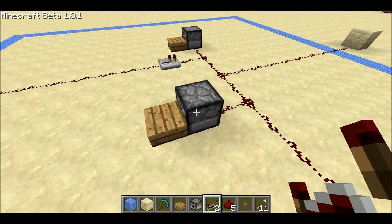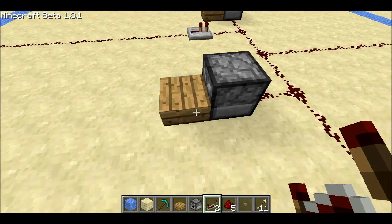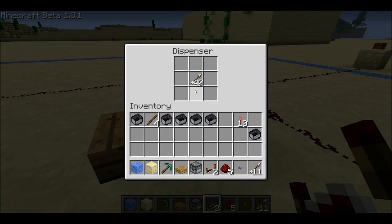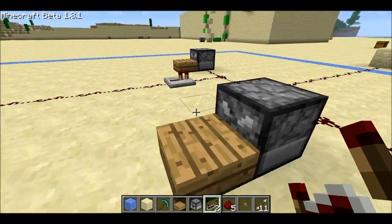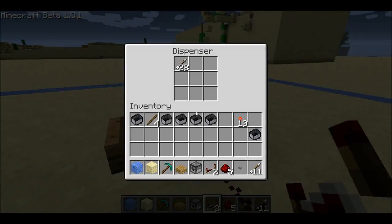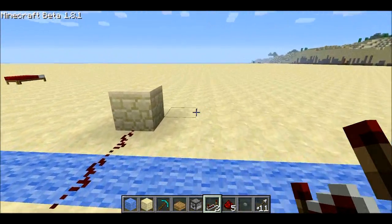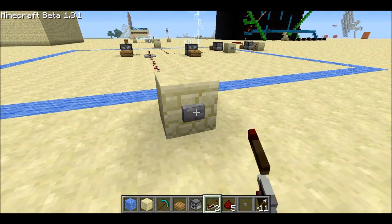So here we have a dispenser, and in front of it is a half block — a slab. Inside the dispenser are some arrows, and we have similar setups over here, and there's a couple over there. I'll come over here and push this button, which is going to activate the dispensers.